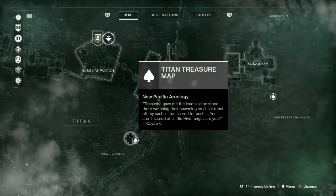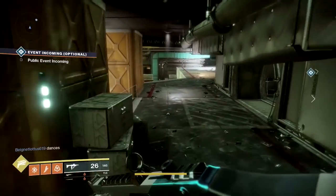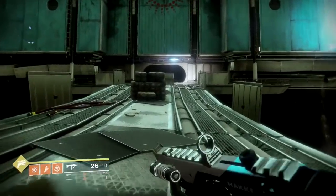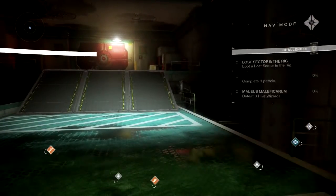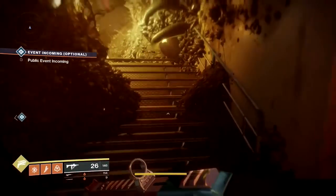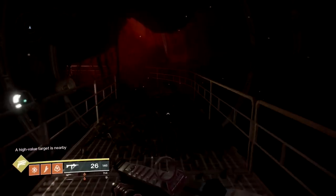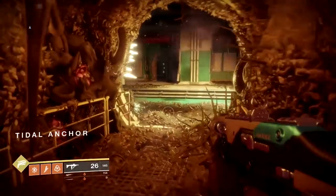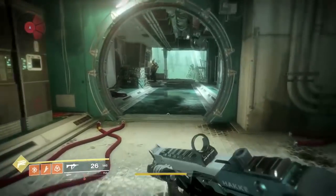So from here let's pull up the director again. We're going to go over to the right and grab this one quickly. So we want to go across this bridge. We're just going to make our way through this area. I'm pretty sure we've picked this one up before as well. Let me just check where I'm going — straight ahead. Just make our way through.